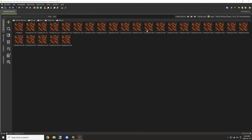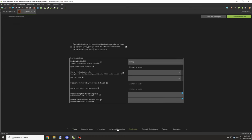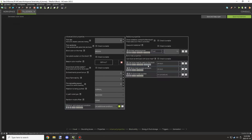Welcome back to another episode of MC Crater Lore. Today we're going to be working on the mechanics for the different types of percents for the weeds and the rocks.